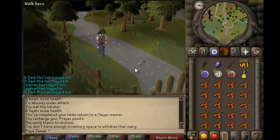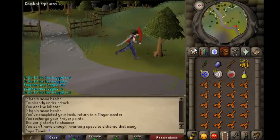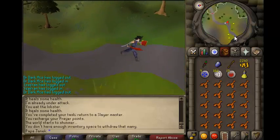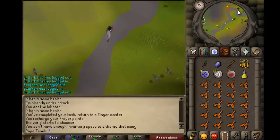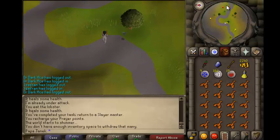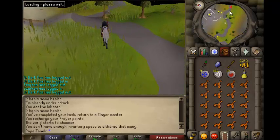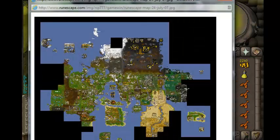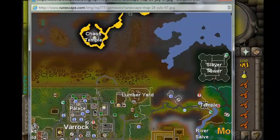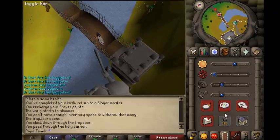My name is Yannick and today I'll be showing you guys how to get to Infernal Mages and how to kill them. First thing I'm going to do is teleport to Varrock. Once you're there, you're going to want to go to Canifis. If you don't know how to get to Canifis, you just have to walk underground by the temple, and then you should be in Canifis.